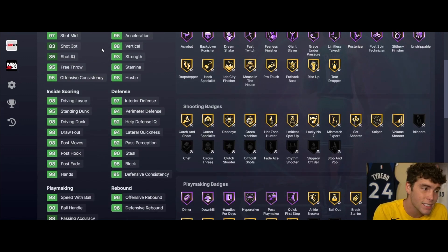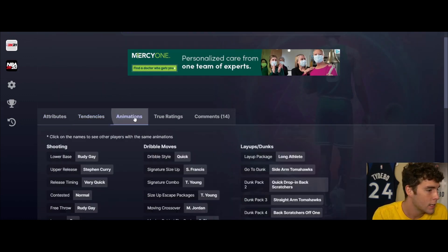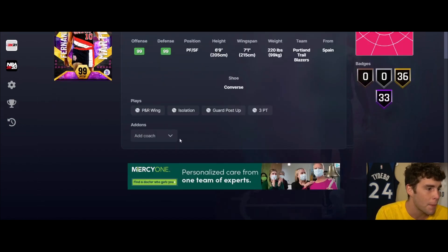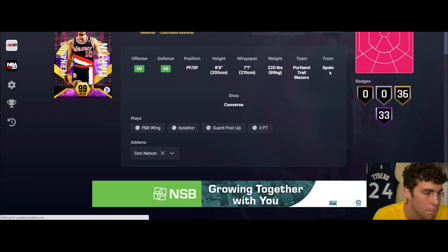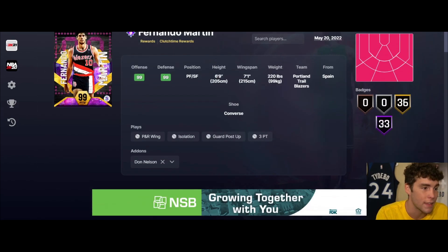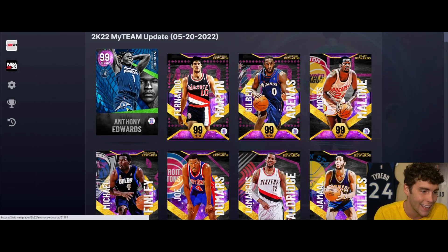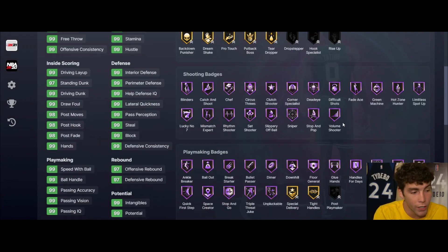Outside of Fernando Martin's low three ball - which we can fix - defensively great, playmaking great, finishing great. 6'9", 7'1" wingspan, Rudy base on very quick, quick dribble style, Steve Francis, Trey Young. This card is the best reward we got. His primary position is power forward so he can also play small forward. At the small forward position this might be the best small forward in the game. Shooting wise you'll need to apply some things but this card is elite - Fernando Martin is him in MyTeam.